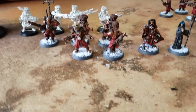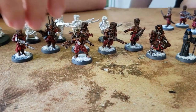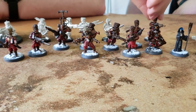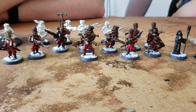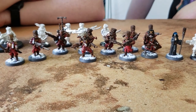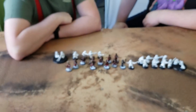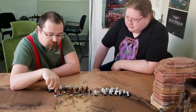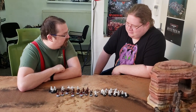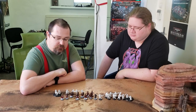Let's compare these Anvil Industries Vostroyan with the regular Games Workshop Vostroyan. If I was playing you, I couldn't tell the difference. I see that you went for the snow bases — how did you make the snow? It's pretty simple, I only use Valhallan Blizzard from Games Workshop — it's a texture paint. My first thought was baking soda, that's what we used back in the day. But this is a Games Workshop product and it looks pretty good.